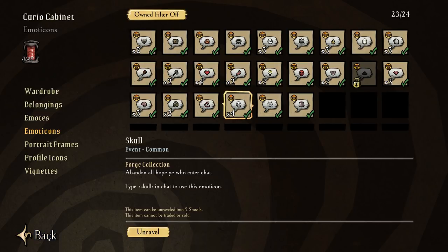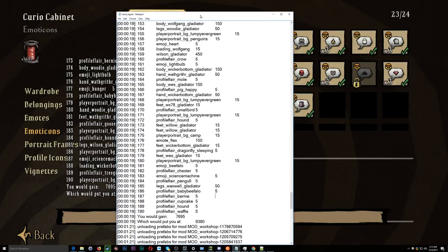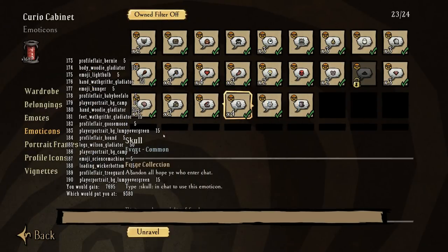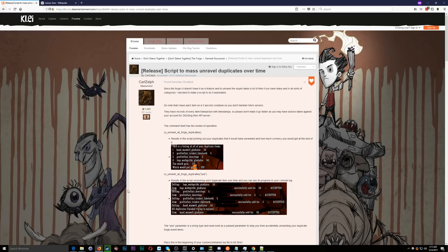I personally ran this little script and as you can see — well you can't see it here, but if you look at the console log output file, you actually can see it right here in the game as well. I have 190 duplicates, which means I would have to click unravel 190 times. So there's a nice little alternative to this.